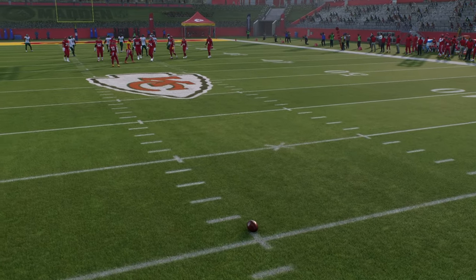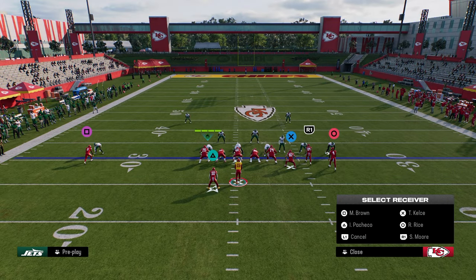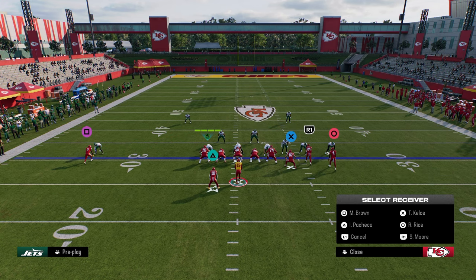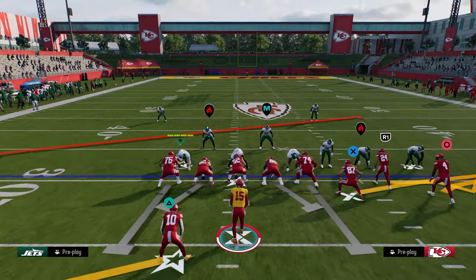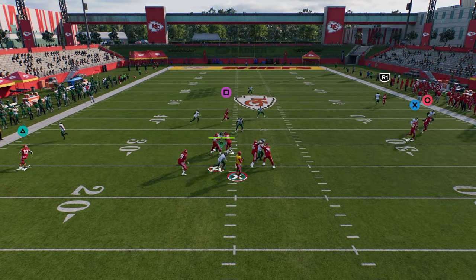What I'm going to show you in this video is how to still do this. It's a very slight difference — we are just going to stem and smart route the route simultaneously. We're going to stem the route down, and as we're doing that, we're also going to hit right trigger. And as you see, it glitches the game and this stem is still available to you.